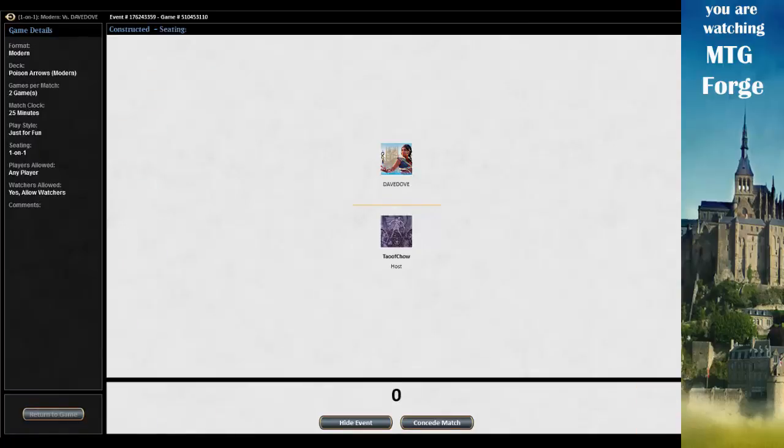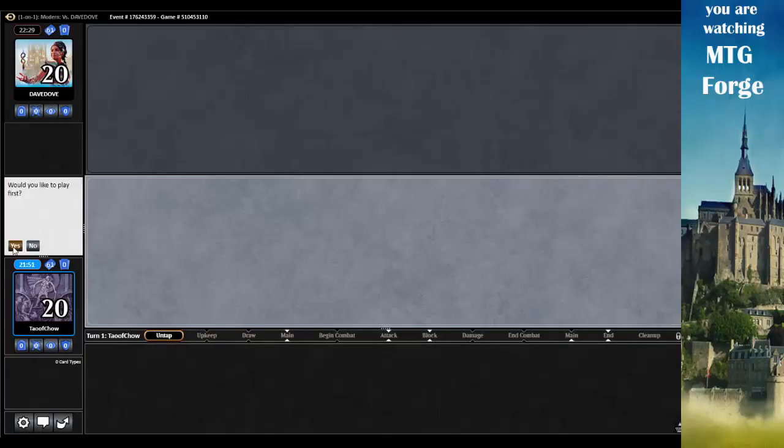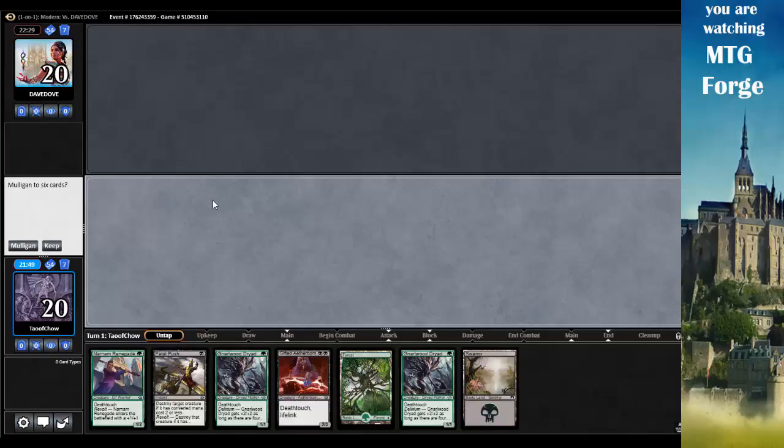Give my opponent GG for the first game. Yes, I do want to play first. I really hope I can pull this off at some point. Fatal Push, Narnam, Narnam, Wood Dryad — let's keep. I've got a ton of Death Touchers here. Basically, you can prevent my opponent from swinging in too quickly.